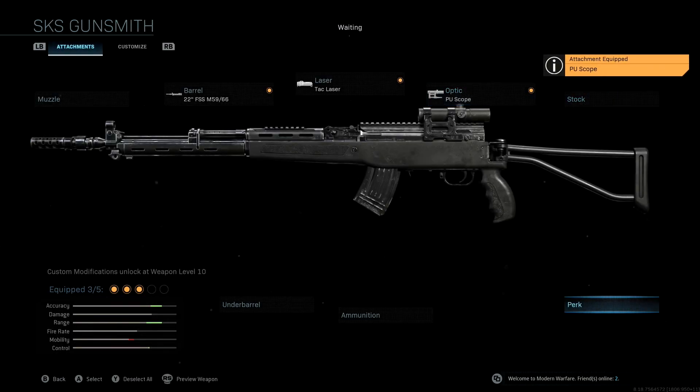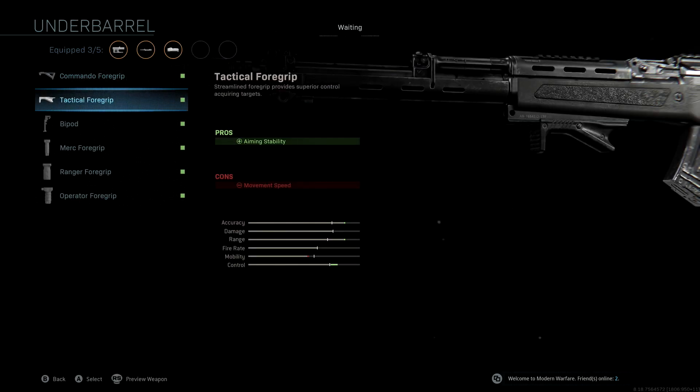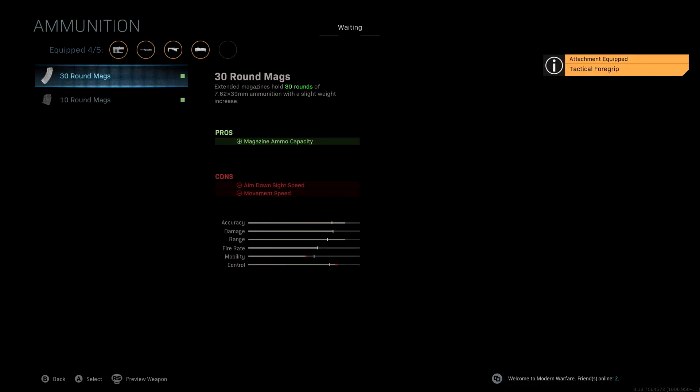We're not going to be running a stock — we're going to leave that off for this class setup. The underbarrel we're using is the tactical foregrip, which gives us more aiming stability, important for reducing idle sway. Because we're trying to turn this thing into a sniper, we want to be as still as possible, so we need a massive boost to control as well as a small boost to accuracy and range.